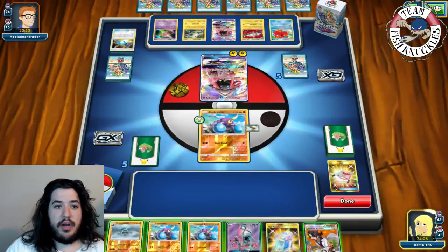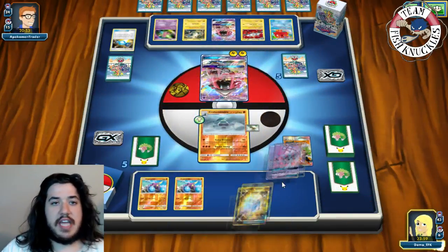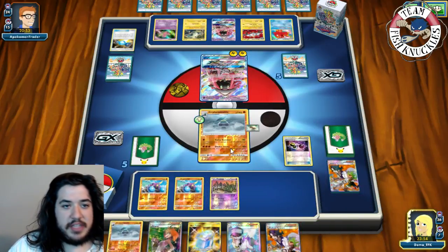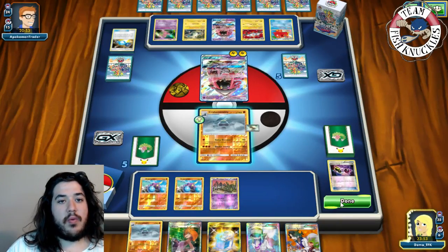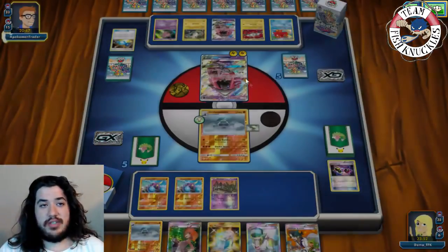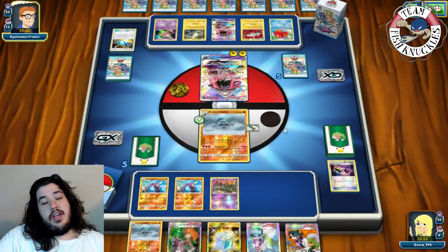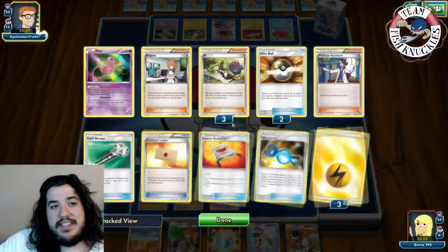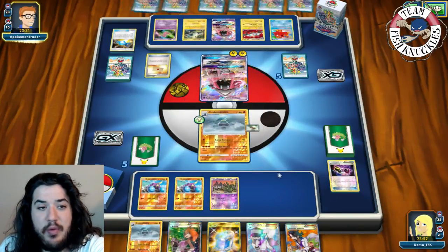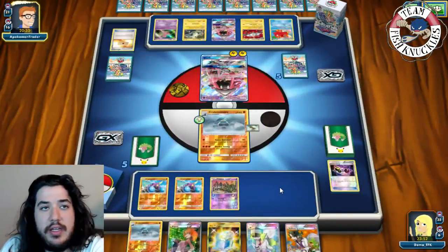We bench the whole party - three Crab Brawlers out - and go for N, discarding our hand and drawing seven new cards looking for energy. We whiff it. We put down Trubbish, play Special Charge getting two Strongs back in the deck, and pass. Opponent needs seven energies on top of Tapu Lele for Energy Drive - that's very difficult, but not unthinkable. If they swing at Crab Brawler we can Max Potion.